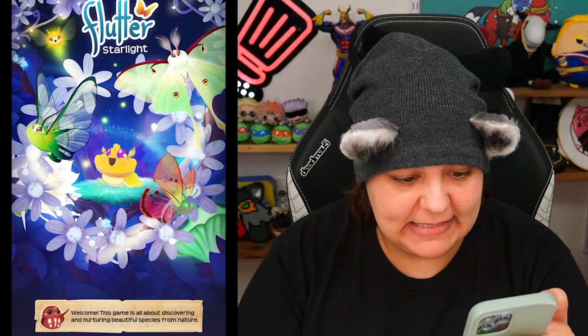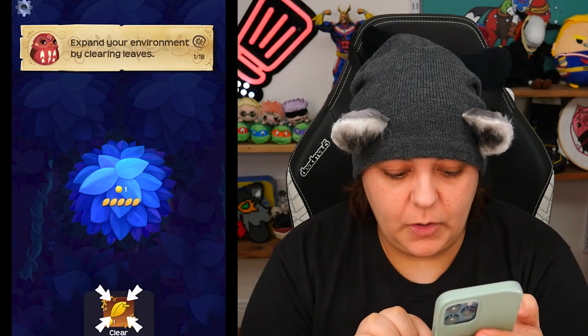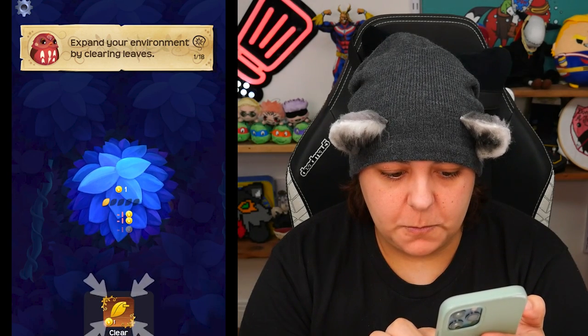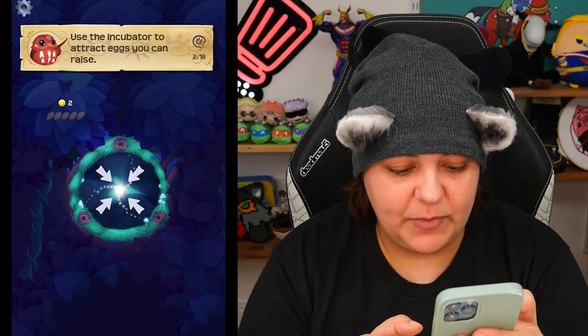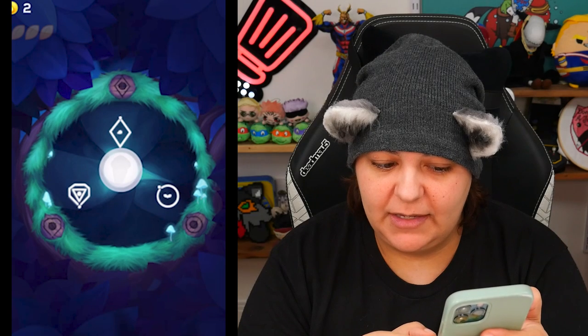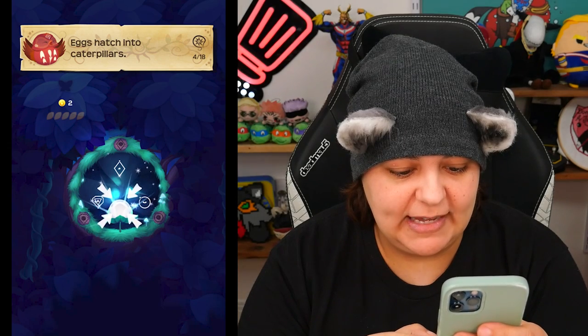Let's see what Flutter Starlight has in store for us. This game is about discovering — okay, it went by too quickly. Is there music? Not as far as I can hear yet. Expand your environment by clearing leaves. We have to select an actual skill — clear to uncover, summon. There's sound effects. Use the incubator to attract eggs you can raise. Eggs take time to incubate. Is this an idle game? Eggs hatch into caterpillars.